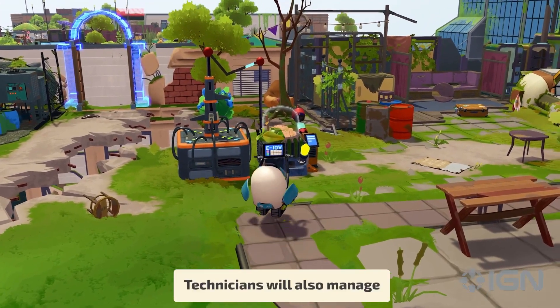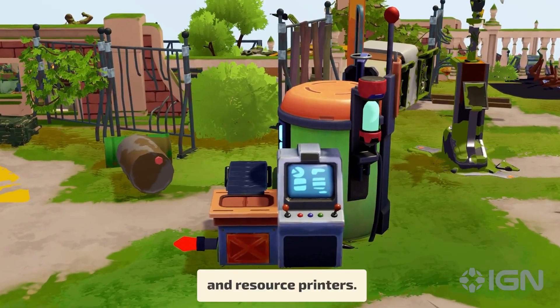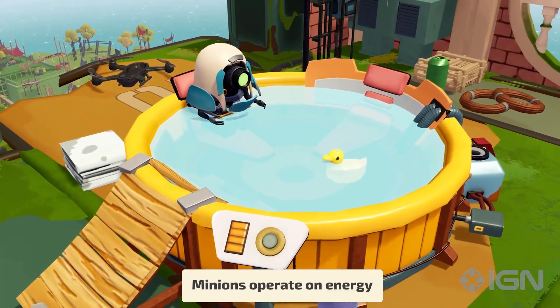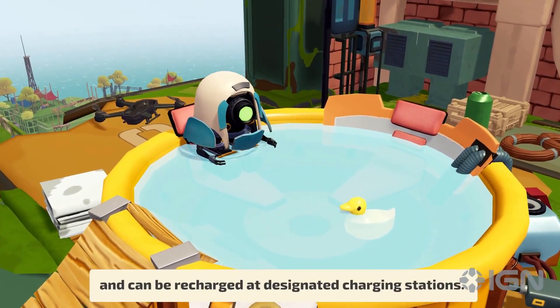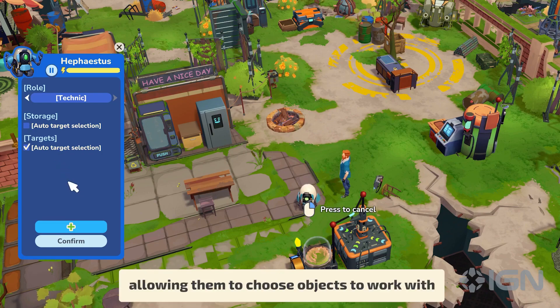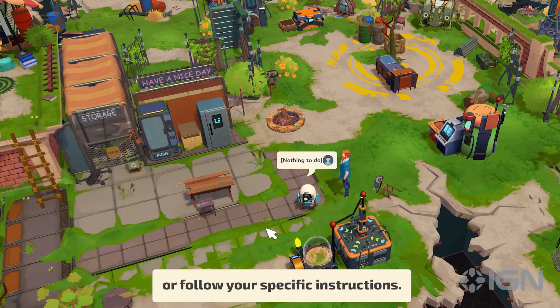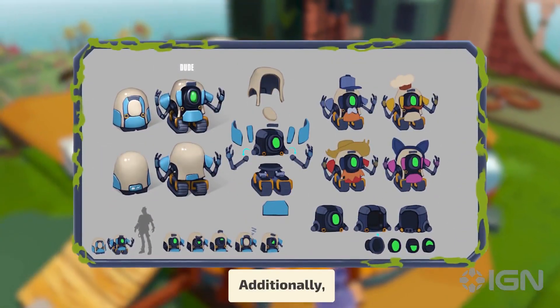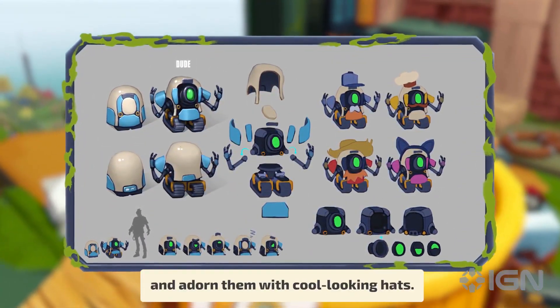In the future, Technicians will also manage automated irrigation systems and resource printers. Minions operate on energy and can be recharged at designated charging stations. They have automatic and manual modes, allowing them to choose objects to work with or follow your specific instructions. Additionally, you can customize their colors and adorn them with cool-looking hats.